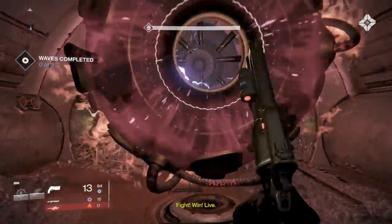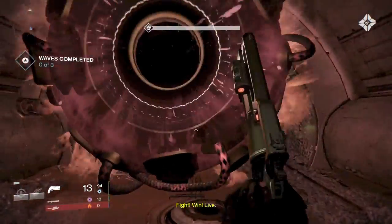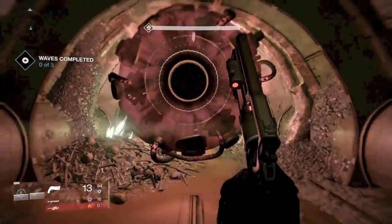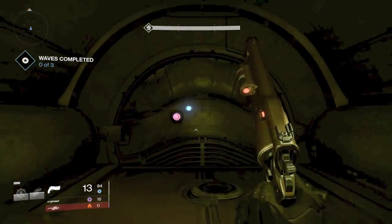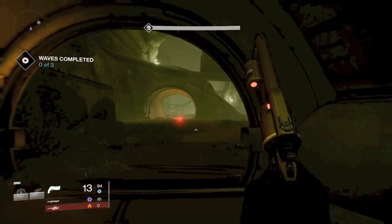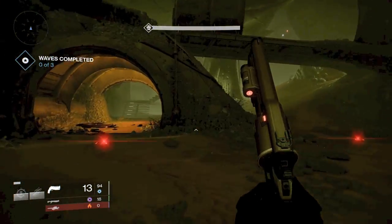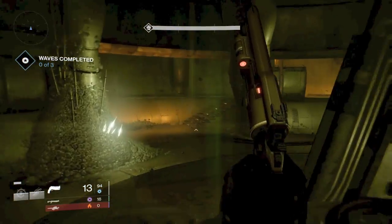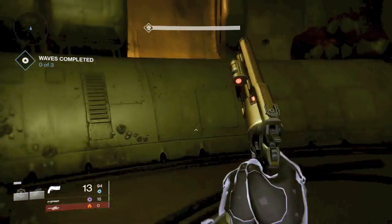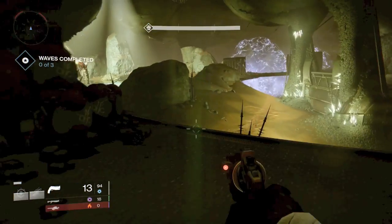The first round in level 32, you're not going to have to cap any flags or dismantle mines, you're not going to have to kill a target. The first round is going to be nothing but just killing enemies. Follow my path — go over to the left hand side, and you'll see through the three waves that the same spawning is going to occur.